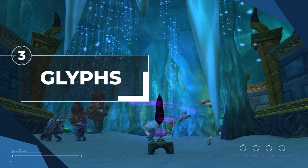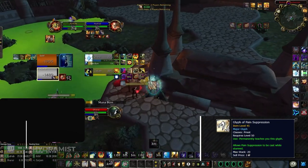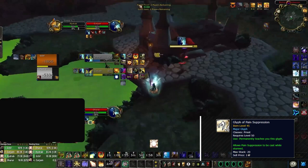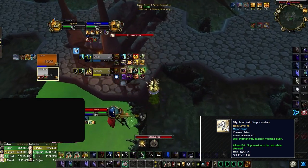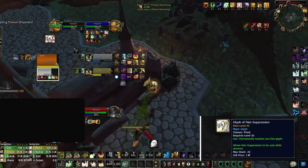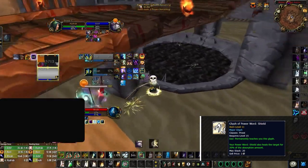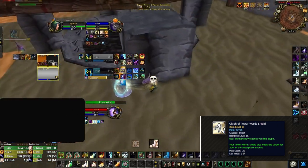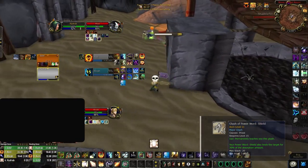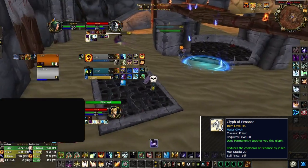Next up we have glyphs — there are a lot to choose from so let's break it down, starting with the major glyph slots. If you're short on cash, prioritize the Glyph of Pain Suppression — without it, rogues and ferals will eat you alive. Experienced players will follow up their stun with a silence so you can't use Pain Suppression; the way to counter this is to react fast and use it before the silence lands. Glyph of Power Word: Shield is amazing because it amplifies your shield and gives you an instant heal, meaning if you're getting spam purged you'll still get value from pressing your shield. For your last major glyph, Glyph of Penance reduces the cooldown of one of your major abilities.